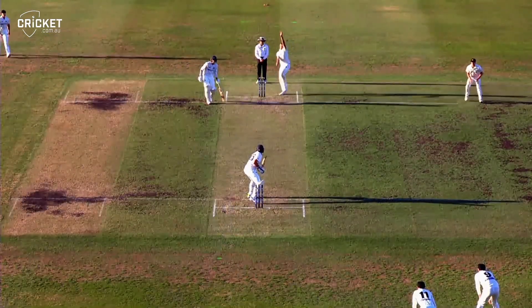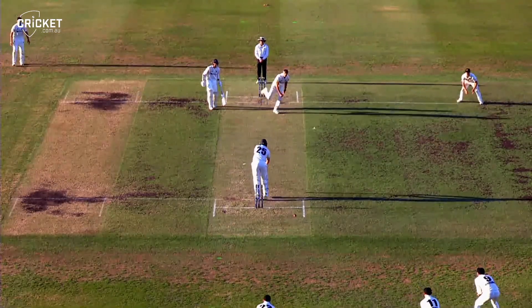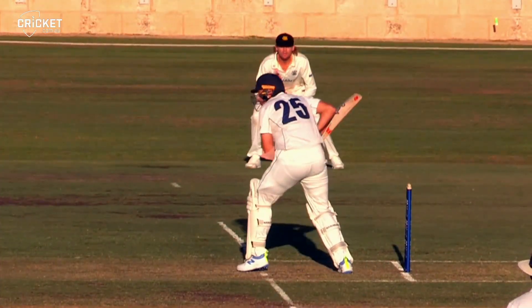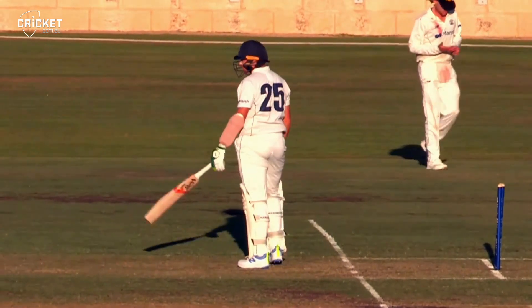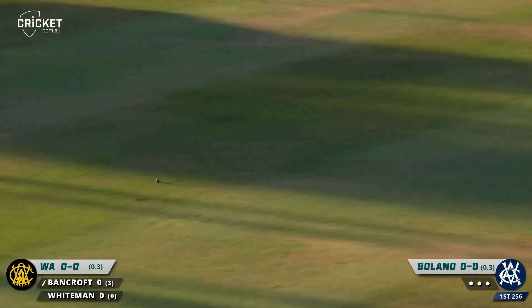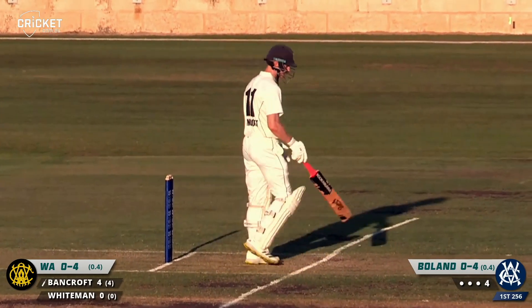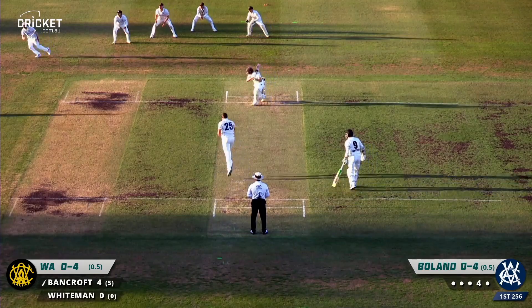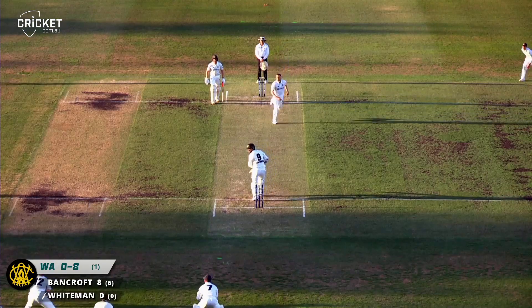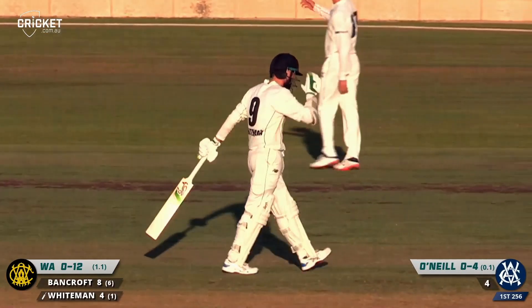Western Australia come out for a tricky little period — they'll bat for 26 minutes this evening. We'll see what Victoria can throw at them, whether they can take a couple of wickets into stumps on day one. Bancroft takes up the challenge, gets the half volley and punches it through cover for four — nice start from the WA opener. Change of number on his shirt but no change in the way he's batting. Bancroft chasing that one outside off stump — thickish outside edge, he'll take the boundary. Now Whiteman on strike and he starts with a boundary as well — thick edge, controlled to the ground, found the gap between the slips and gully.